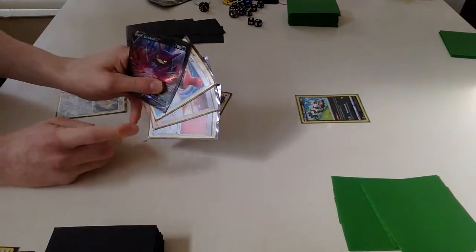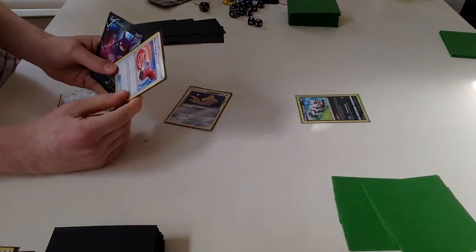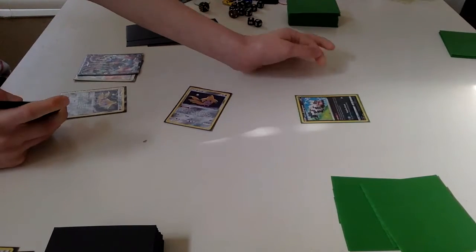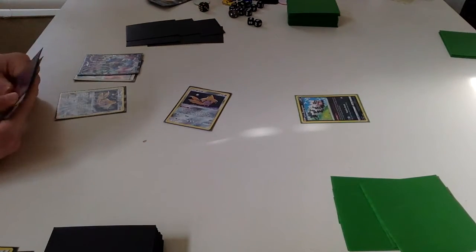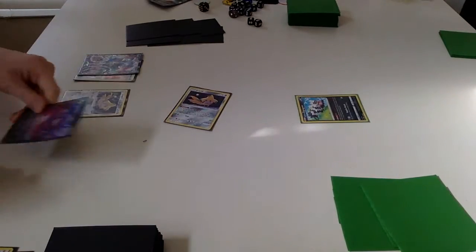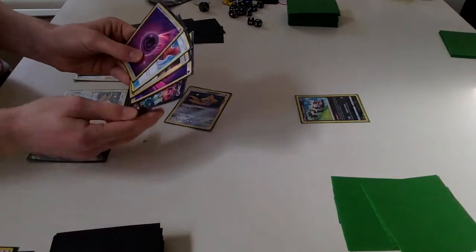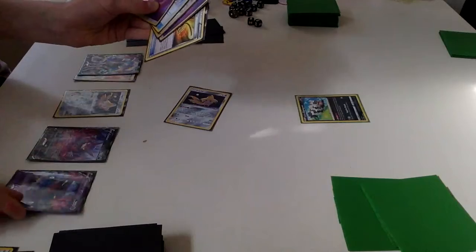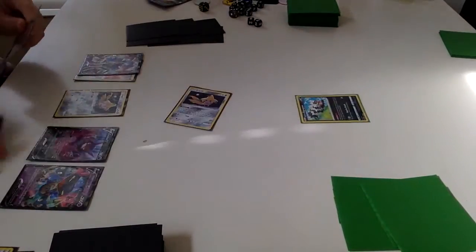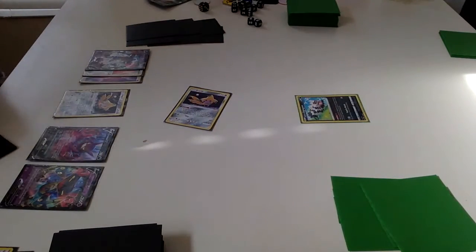Now we're going to want to thin our hand before we Crobat, so just attaching this Air Balloon. I'm not going to play this Resistance Stamp yet — even though technically I do know, because I also played that side, that they have a really, really good hand. On this side I don't know that, because they haven't even had a turn yet, so usually I wouldn't Resistance Stamp here, which means I'm not going to. So I'm just going to Crobat for four. We get our energy and still have three more cards to draw. Another Dragapult — we're going to bench that Dragapult so we can maybe evolve them into VMAXes. We have a couple energies so we can start getting energies down onto our Dragapults, and that will probably just be the pass on the Dragapult.